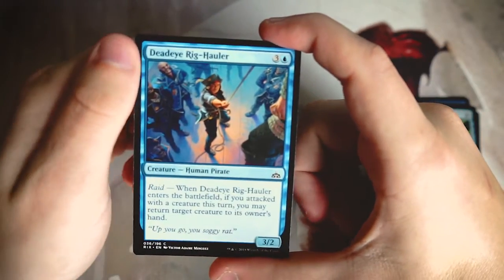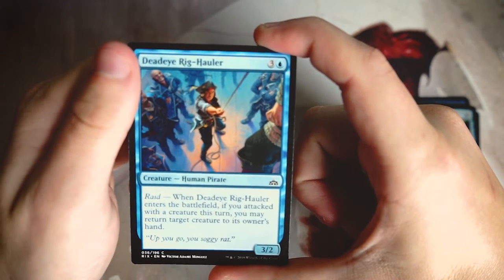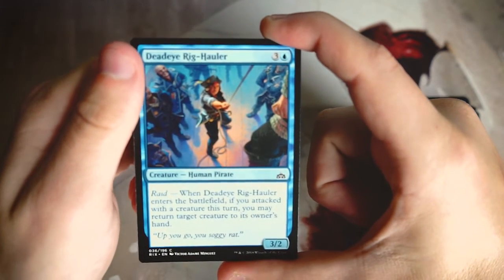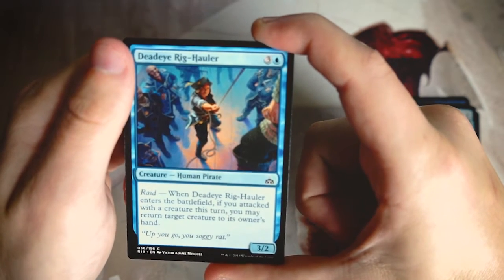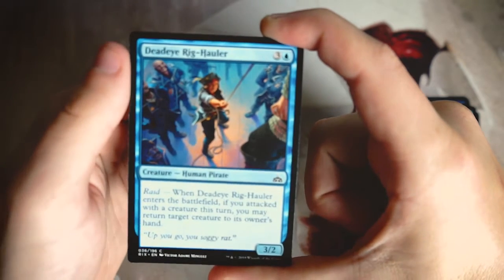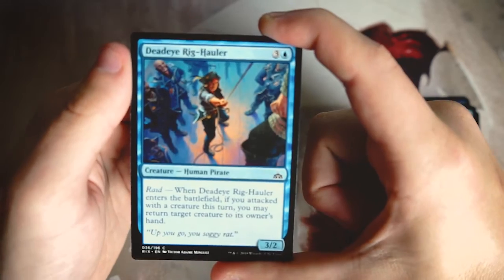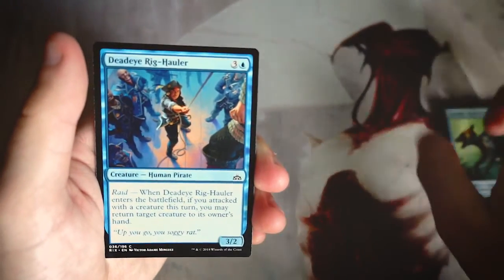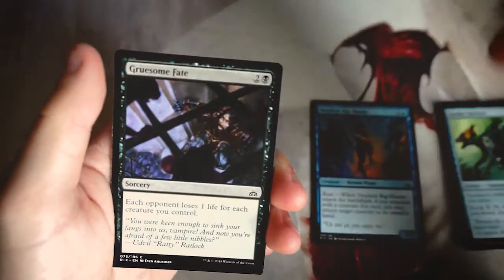Deadeye Rig-Hauler is a great card — a 3/2 for three and a blue with raid. If it enters the battlefield and you attacked with a creature this turn, you may return target creature to its owner's hand. Raid was the pirates mechanic covering basically the Grixis color pairings. This card is great in that deck — you'll often be swinging in and can tempo out your opponent. So far this is by far the best card I've seen in this pack.